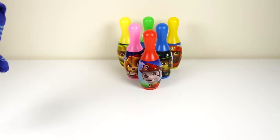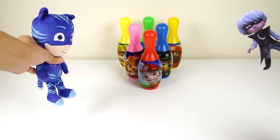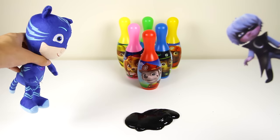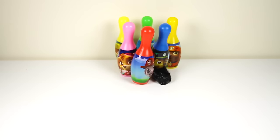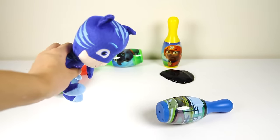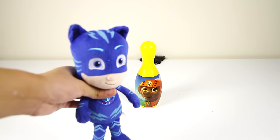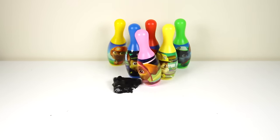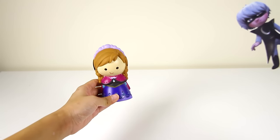It's time for our third game between Catboy, our brave blue PJ Masks hero, and Lunar Girl, the nighttime villain! They will be bowling using Icky Slime — they throw the slime at the bowling pins to see who can knock down the most. Catboy goes first: 1, 2, 3, go! Catboy knocked down 5 pins on his first throw, but missed the last pin on his second throw. Now it's Lunar Girl's turn — wow, she knocked down all 6 pins! Lunar Girl wins the game! She is so good at slime bowling!